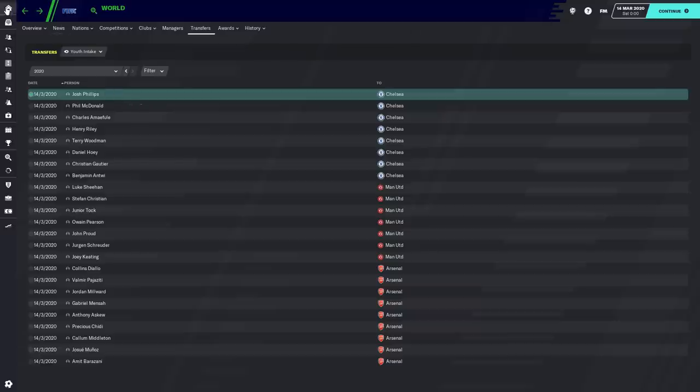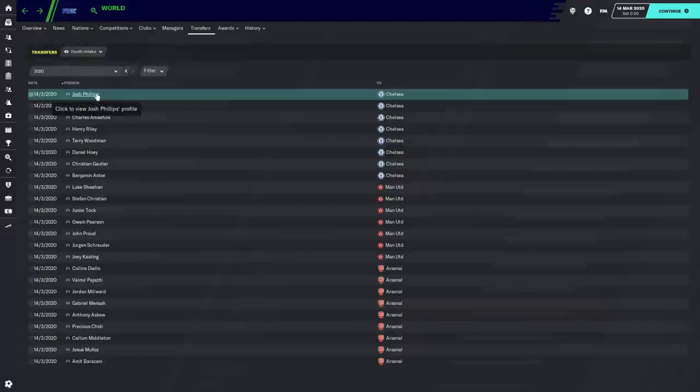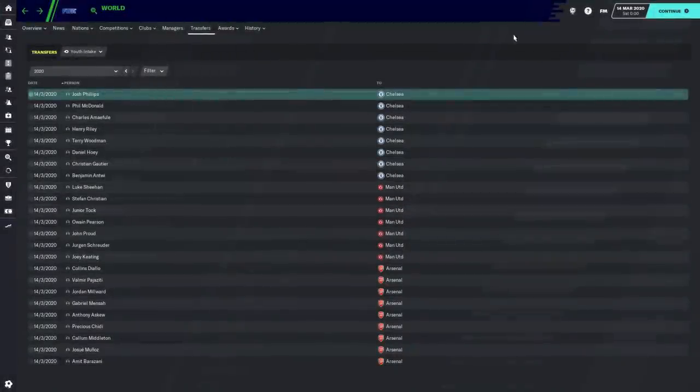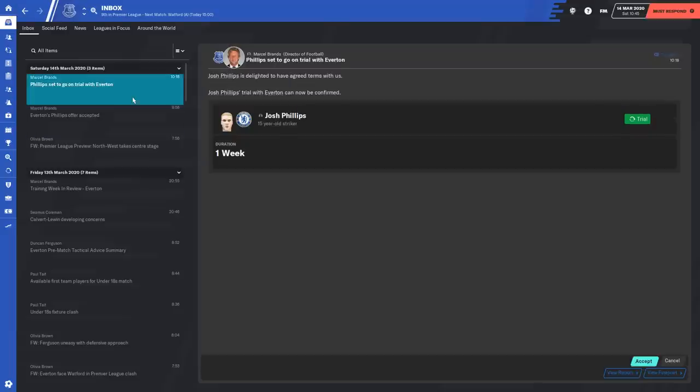Josh Phillips — we are currently at Everton, and we want to find some good players. I want to show you first what happens with players who aren't interested. I'm going to right-click and offer him a trial — a one-week trial. Let's go forward a little bit. The club Chelsea literally accepted the trial. 95% of the time, if the player hasn't signed the contract, the club will accept that trial. I think that may actually be the exploit, because I don't know why they would allow that.